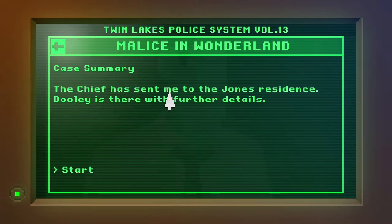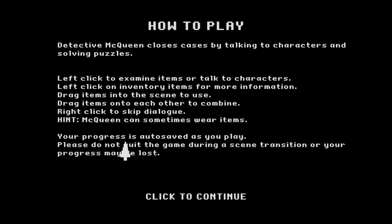Case summary: The chief has sent me to the Jones residence. Duly is there with further details - I guess Duly is a colleague of mine. Detective McQueen closes cases by talking to characters and solving puzzles. Left-click to examine items or talk to characters, drag items onto the scene to use them, drag items onto each other to combine. There's a hint that McQueen can sometimes wear items - so maybe you can disguise yourself or something.